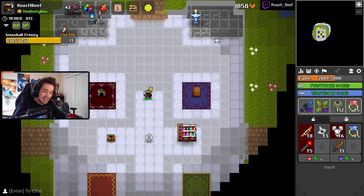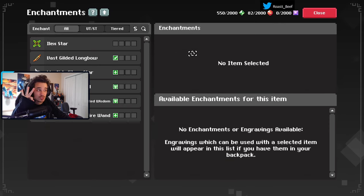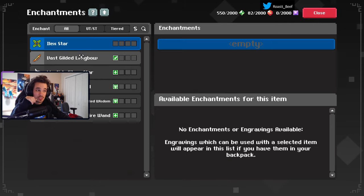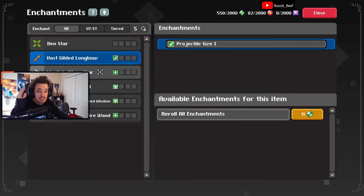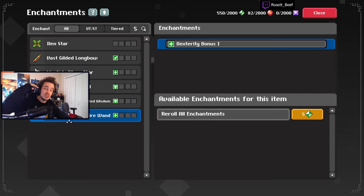To upgrade, you pay a little dust and your item will be enchanted, or the enchantment will be re-rolled. There are three versions of dust: green, red, and purple. Green dust is your basic dust, used to unlock or re-roll the enchantment on tiered items — anything tier 1 through 15. You get green dust by completing any dungeon, with the amount scaling based on dungeon difficulty, capping at difficulty 6.